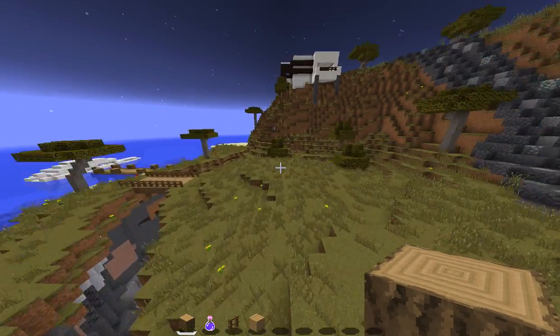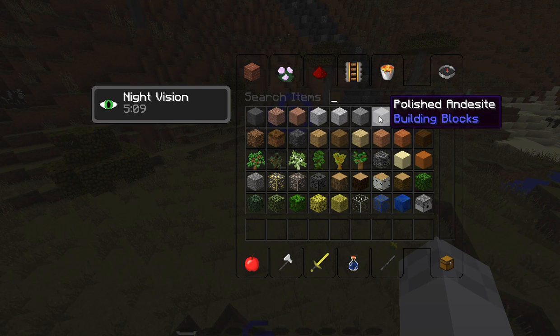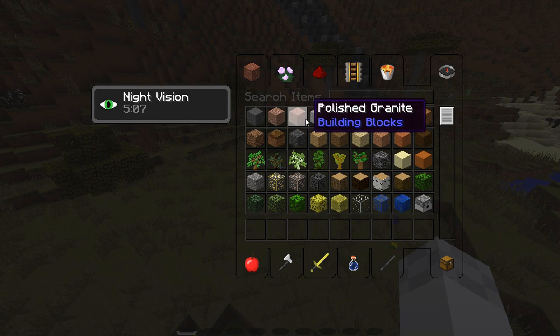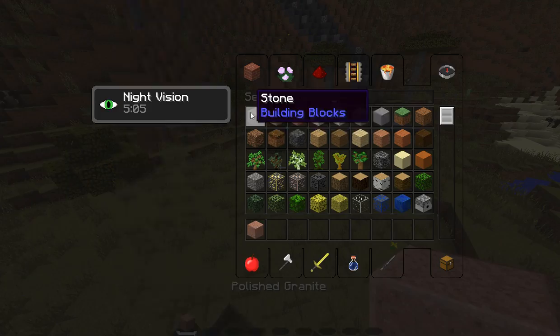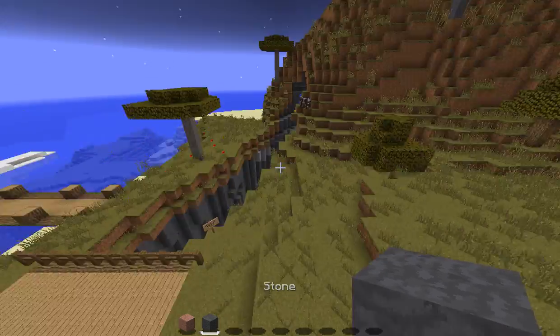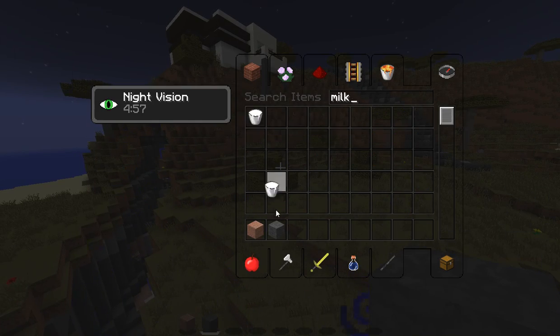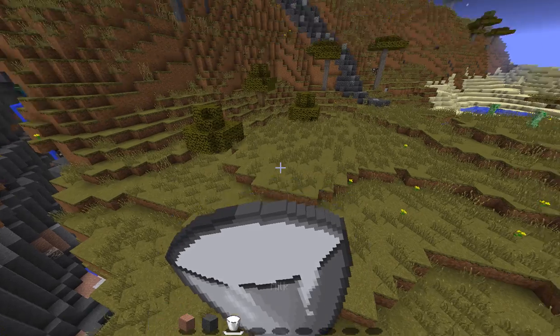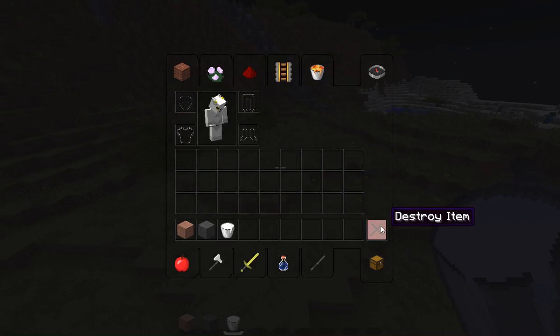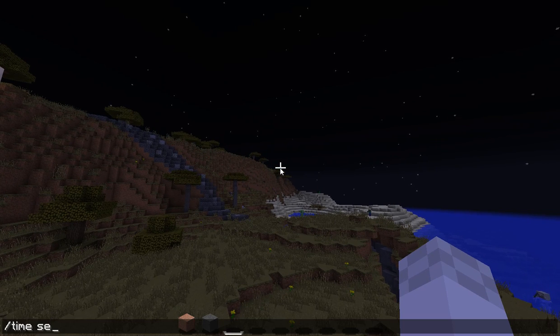Things I'm gonna use for the outside: we'll probably use some granite and stone for right now, and get some more stuff later — of course, bookshelves and all that kind of stuff. Let me set the time to day.